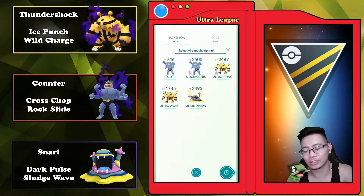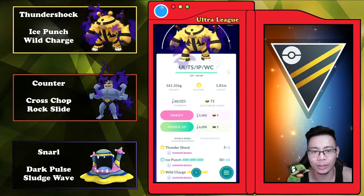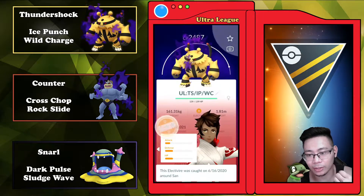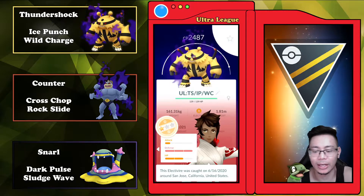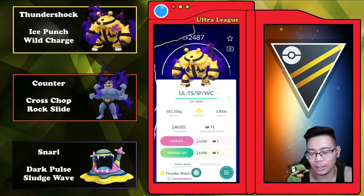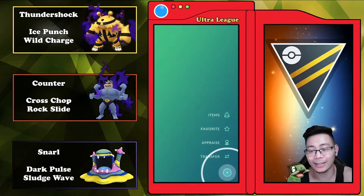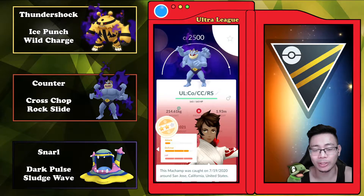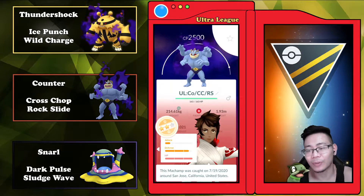Let's take a look at the team we have today. We're going to have our Shadow Electivire rocking Thunder Shock, Ice Punch, and Wild Charge. The best thing about Electivire is it's so spammy — it gets those moves so quickly. Next up we're going to have our Shadow Machamp rocking Counter, Cross Chop, and Rock Slide. Another super spammy and strong Pokemon — Counter damage from Shadow Machamp is absolutely no joke and can definitely take down even resisted Flyers.